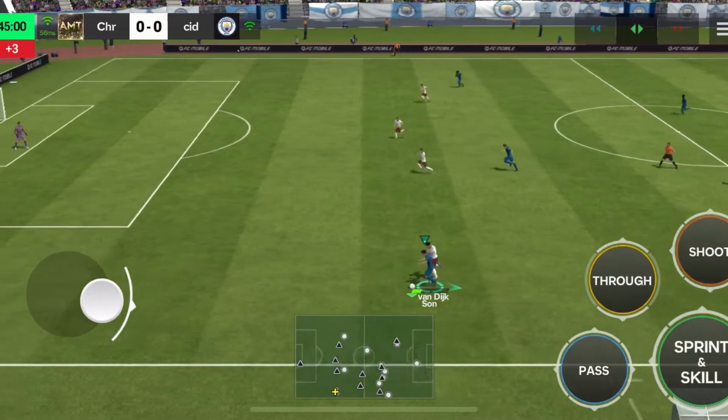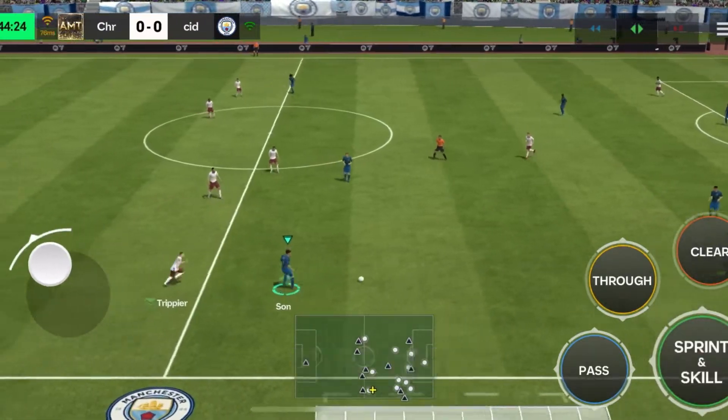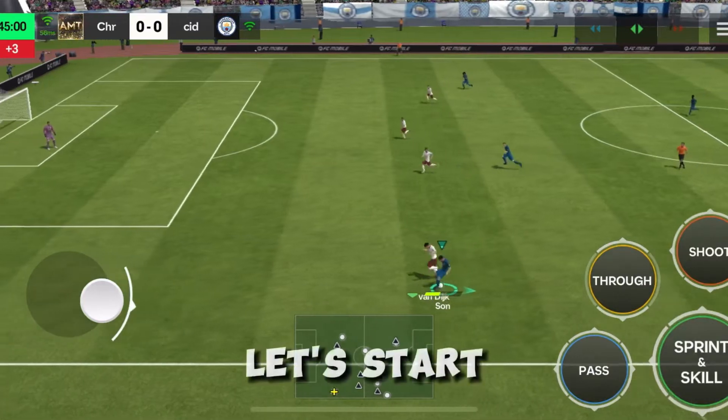In this video, I'm going to show you how to dribble like a pro in EA FC so that defenders can't catch you. Make sure to like this video and subscribe for more videos like this. Without wasting any more time, let's start the video.